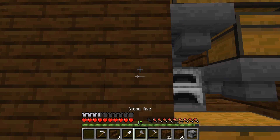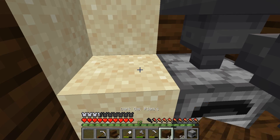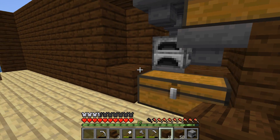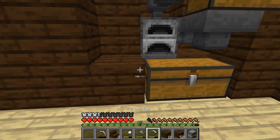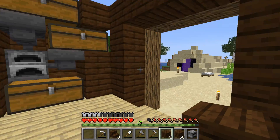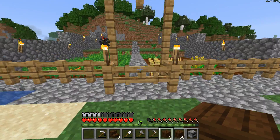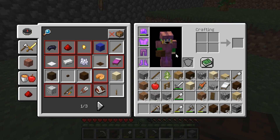Now we just need to get the dirt and sand that's showing over here out. That should be good. There's our super smelter. Do I have any more logs? I don't have any more logs. Did I plant any more trees? I did plant some more trees. Did any of them grow? No. Did all of this really despawn without me getting a single sapling?